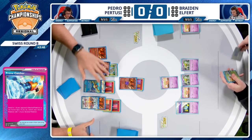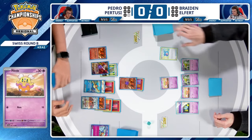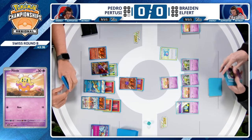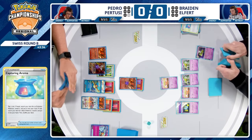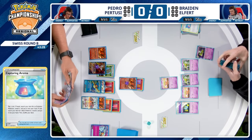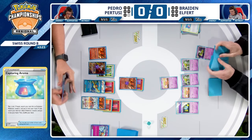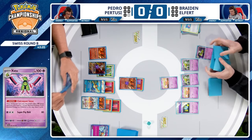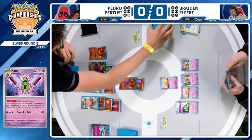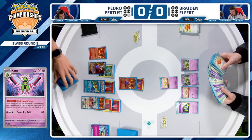We don't see Heat Tackle KOs too often these days. There were a lot of Heat Tackles at the top tables and top cut of EUIC — Thor used it quite a bit, even with Vitality Band to deal extra damage and apply pressure. We now see Xatu finally come into play — a Pokémon with a lot of potential, but hasn't been seen much. It has an incredibly powerful ability with Clairvoyant Sense for acceleration and draw power, getting extra energy cards into play.